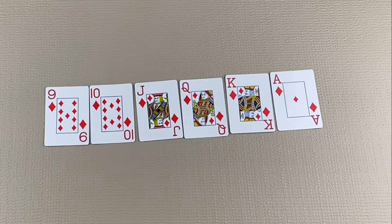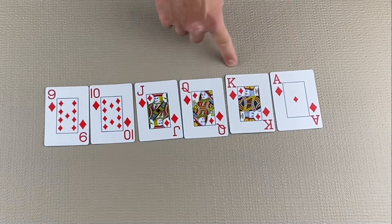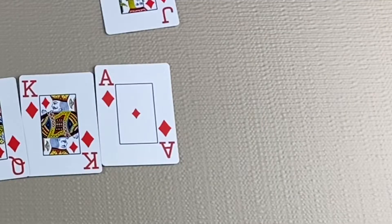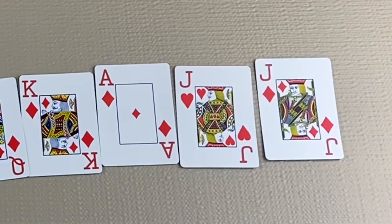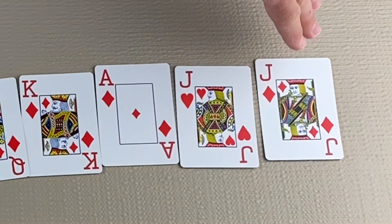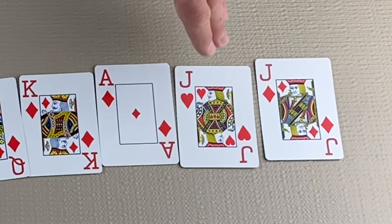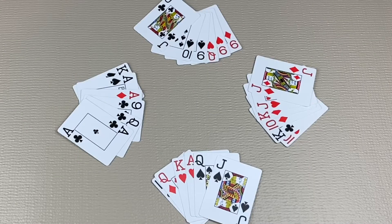Before we begin playing, you need to understand how card ranking works and how it can change based on which suit becomes the trump suit. Normally nines are the lowest and aces are the highest, but when a suit becomes trump the order of the cards changes. In this example, diamonds become trump. That means the jack of hearts now becomes the second highest card, or the left bower. The jack of diamonds becomes the highest card, or the right bower. It's important to remember that for the rest of this hand, the jack of hearts actually counts as a diamond.